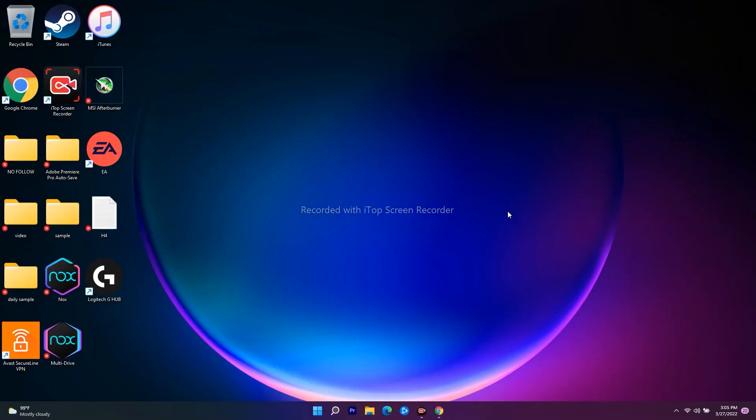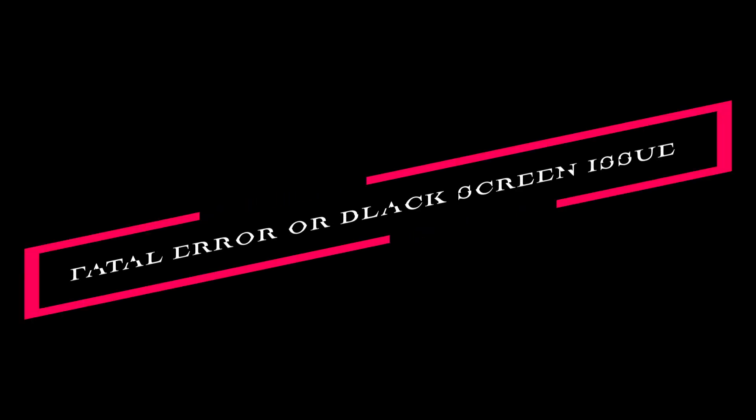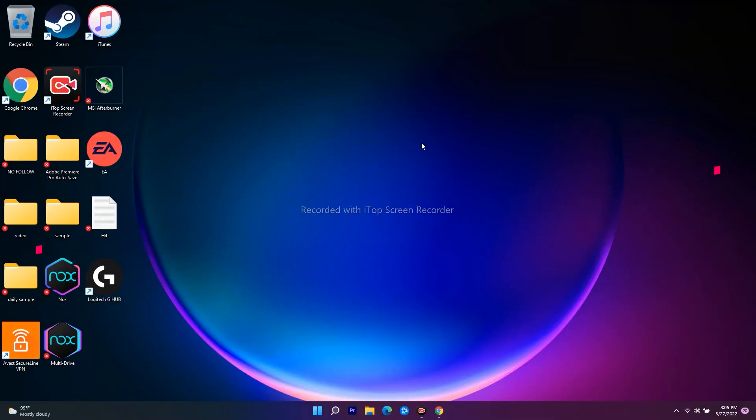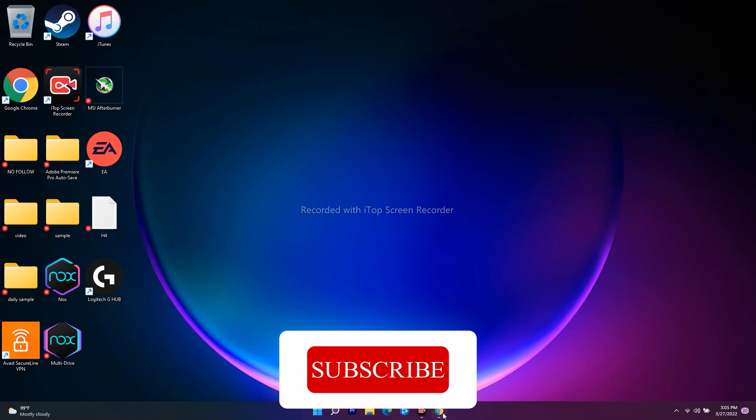Hello guys, welcome back to Witcher Tips. In this video I'm going to talk about how to fix your game when it's having a fatal error or black screen error, and how you can completely fix this. You can try these steps for almost every single game when you're having these common issues. If you're new to our channel, don't forget to subscribe and click on the bell icon for more notifications.